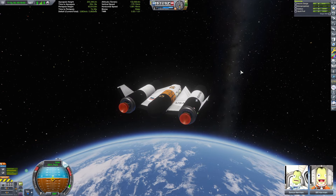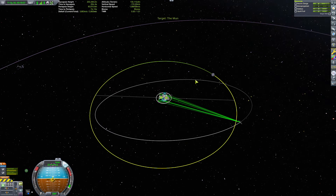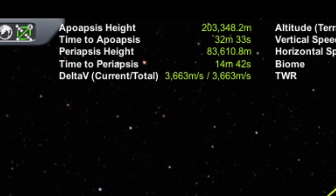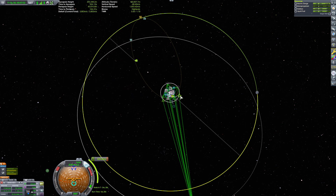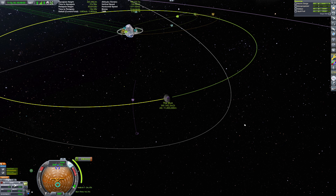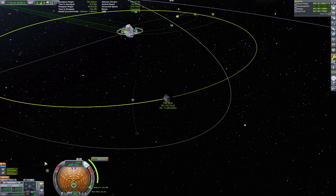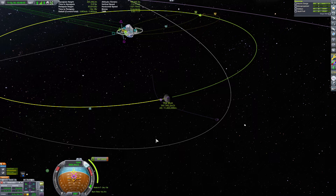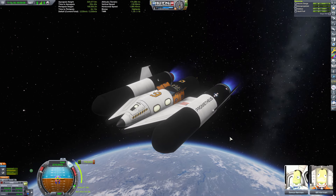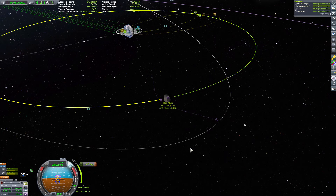Okay, so this thing is in space now. I think that's around 3,000 delta-v — I'm looking at a tiny little screen so you guys can probably see it better than I can. Top left corner — yeah, I think that's in the 2000s, but anyway it's a lot of delta-v on this thing.